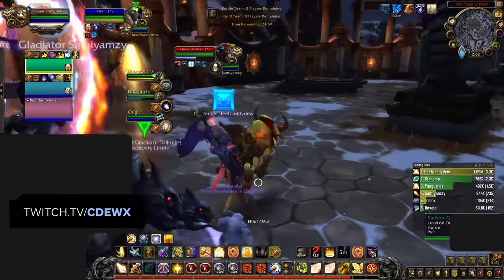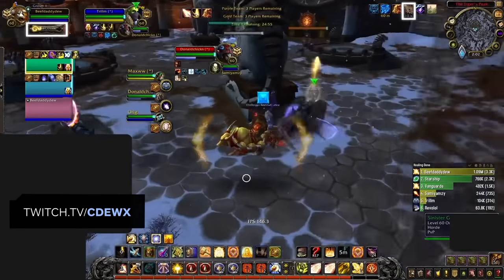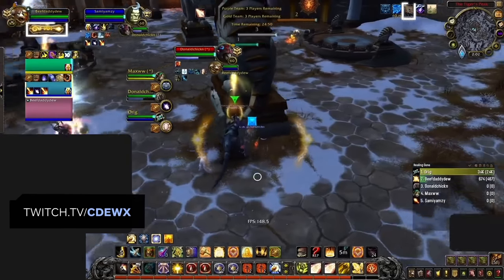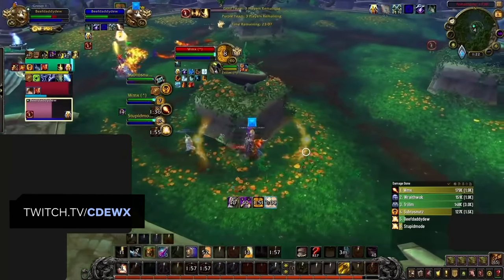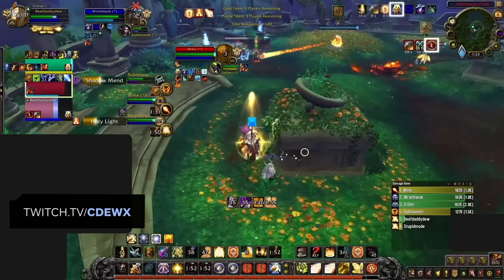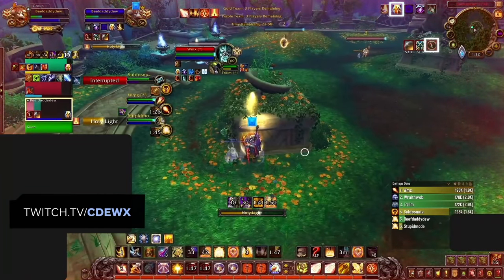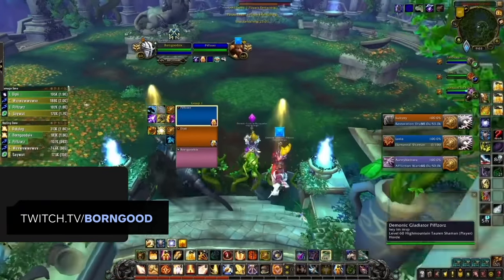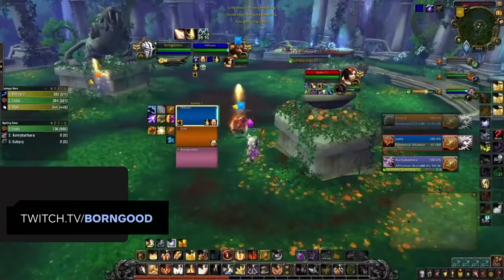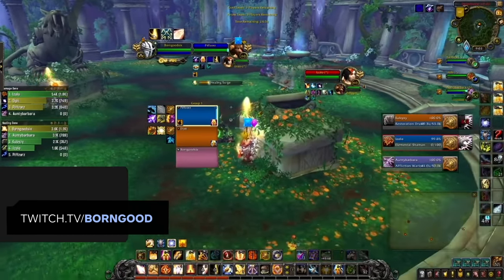Now that we have a good understanding of how to heal both sustained and burst damage, it's time to talk about how you should handle the start of Arenas. The gates have opened - what should you be doing first? The very first thing you should do as a Holy Paladin is to apply your Beacons. They'll give you mana regen and Holy Power, but make sure you apply them as soon as possible to prevent having to use a Global Cooldown on it once combat begins. Another important goal is to try to build your Holy Power as soon as possible, so that as soon as your team starts to take significant damage, you'll have a Word of Glory ready right away.